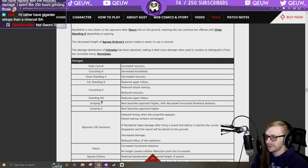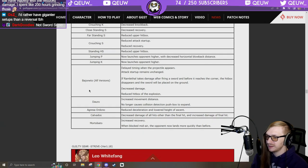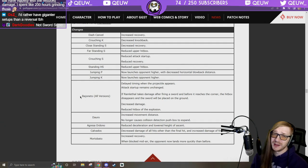Reduced upper hurtbox — same thing, can't anti-air as easily. Jumping P: launches higher. Janetto: delayed timing when projectile appears — when she throws her sword, it comes out later, attack startup remains unchanged. If Ramlethal takes damage after firing a sword and before it reaches the corner, the hitbox disappears and the sword will be placed on the ground.